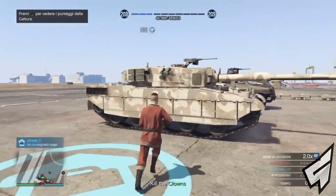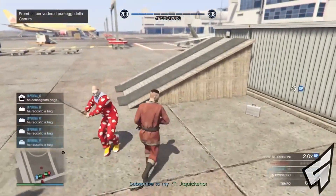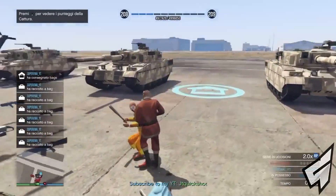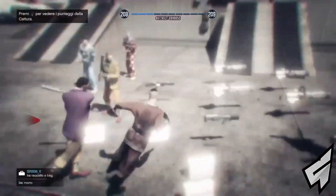Once you have delivered only 5 bags, you need to capture all of the other bags. Once you have picked up all of the other bags, don't deliver them — you need to let the clowns kill you. When you respawn, pick up all the bags to get even more RP. Let the clowns kill you like 2 times, then get back to the blue circle to end the mission.